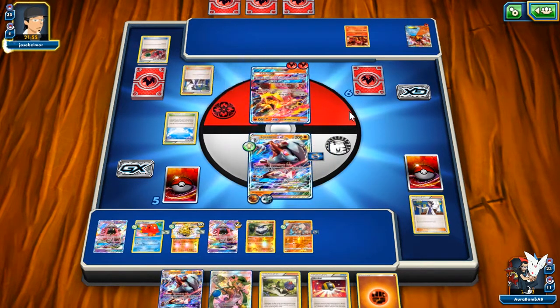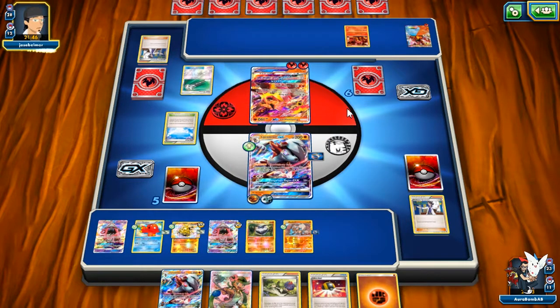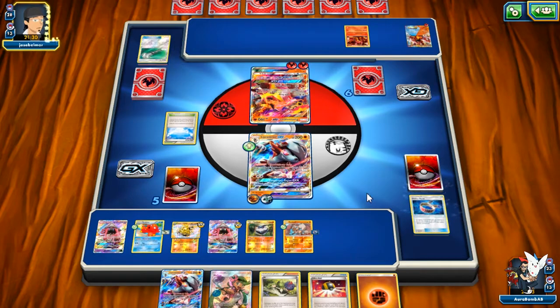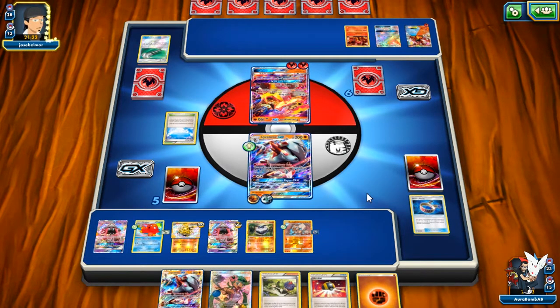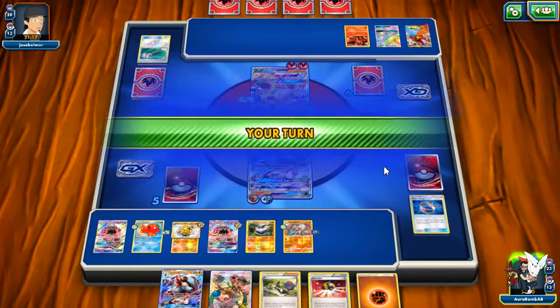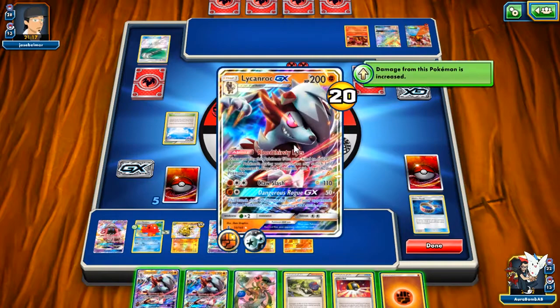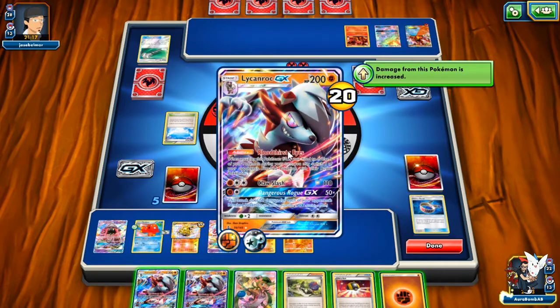Hopefully he puts down more Pokémon on his bench. I can definitely Lycanroc around the Bright Flame recoil with his Shell Trap. If he attaches his turn, Shell Trap means nothing. I need to get rid of all the Volcanions. He Field Blowers — I guess my Floatstones are gone. That makes things a little weird, but I still have Olympia somewhere in the deck. I need a Strong Energy and Choice Band which I can both get with Mallow.